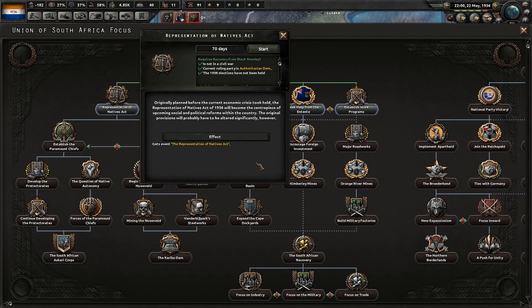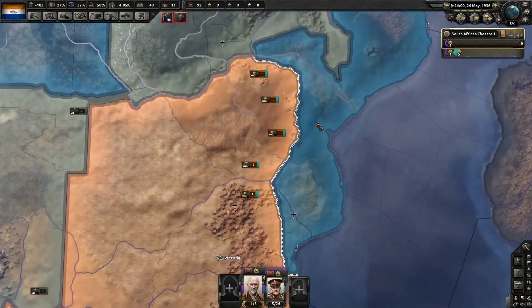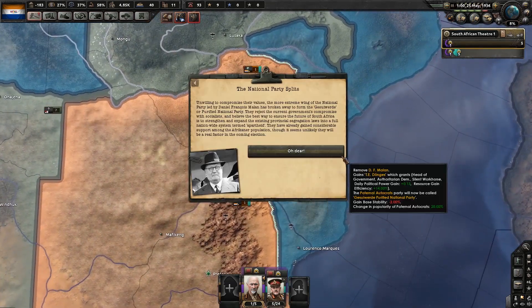Originally planned before the current economic crisis took hold, the Representation of Natives Act of 1936 will become the centerpiece of upcoming social and political reforms within the country. The original provisions will probably have to be altered significantly, however.